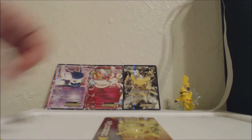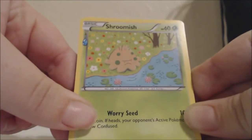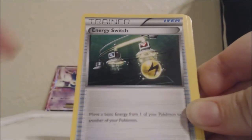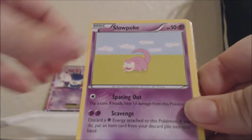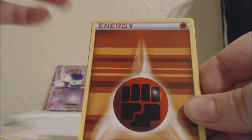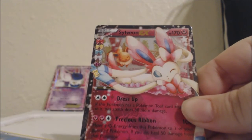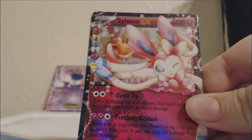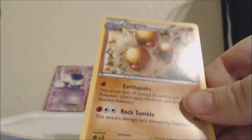And last but not least, we have the Pikachu pack. In this one we have Shirmish, an Energy Switch, a Pokemon Center card, an Energy, a Slowpoke, Doduo — I think I see another EX card, guys. Let's see — Energy, Energy — another Sylveon EX! Oh my gosh, another Sylveon EX! That is amazing. And the Rare is just another Dugtrio.